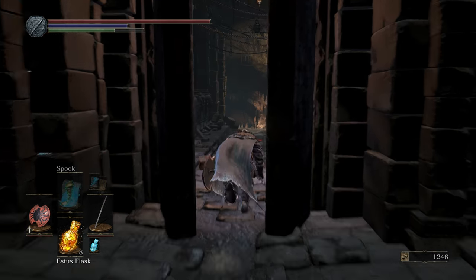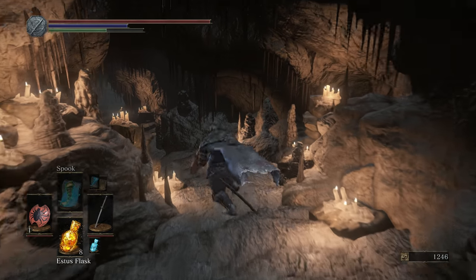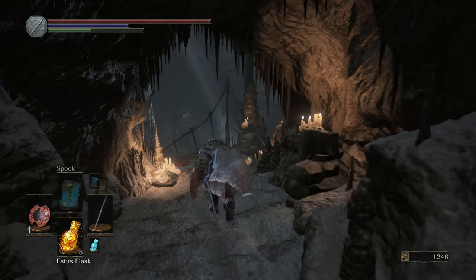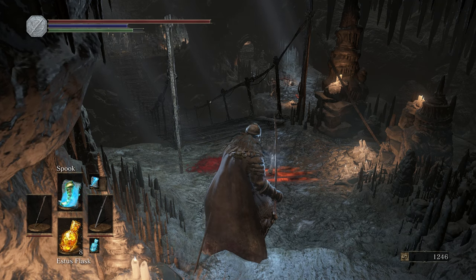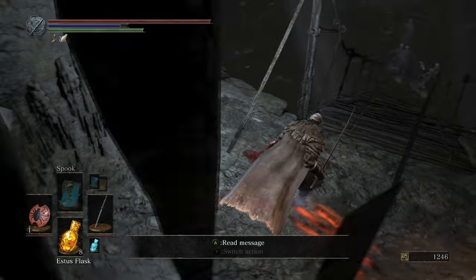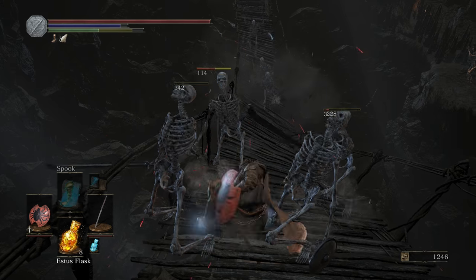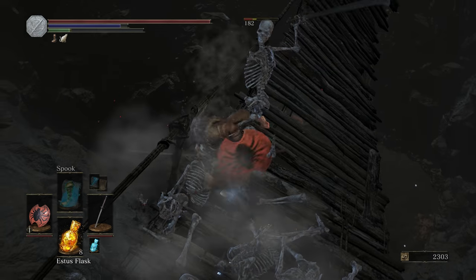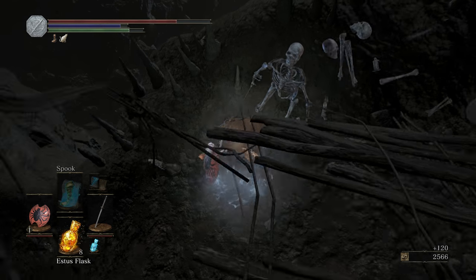I suggest getting that bonfire first so if you die doing this you can come back easily. I put my spook spell on because this fall can hurt. Cut the bridge — make sure you're towards this end of it because it's gonna drop you right here, right where you want. There we go.